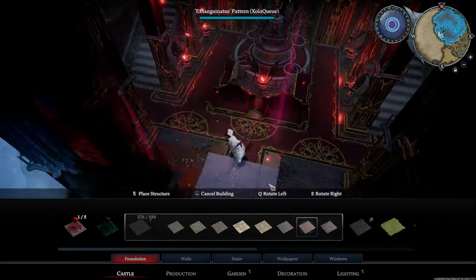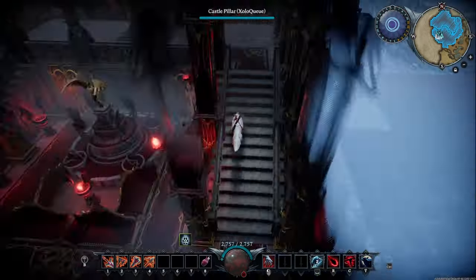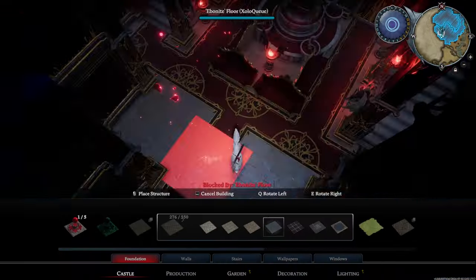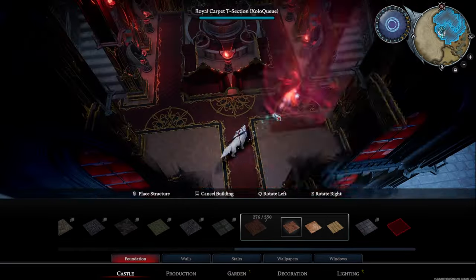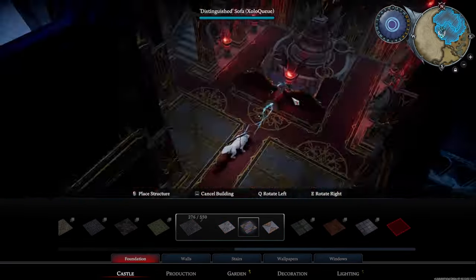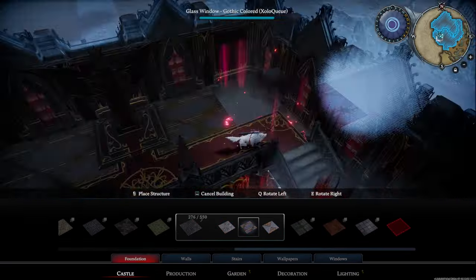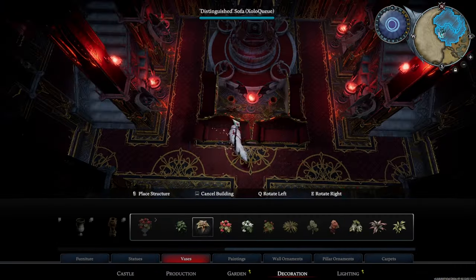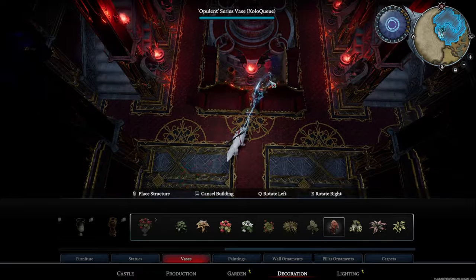As you can see I start placing some chairs and furnishings. Laying the carpet down early on was really helpful. A lot of people don't know this, but if you place down carpet in your castle you get a movement speed bonus. So with me moving back and forth and running around, that definitely saved me maybe 20 seconds of time total — but hey, I'll take it.